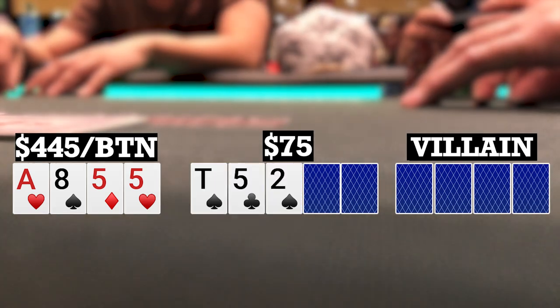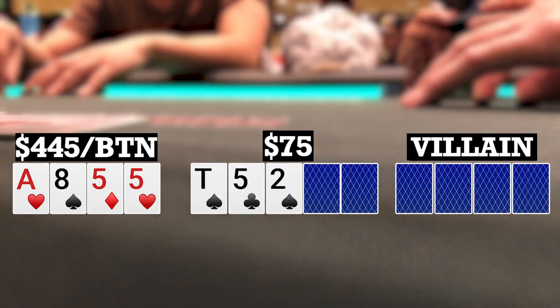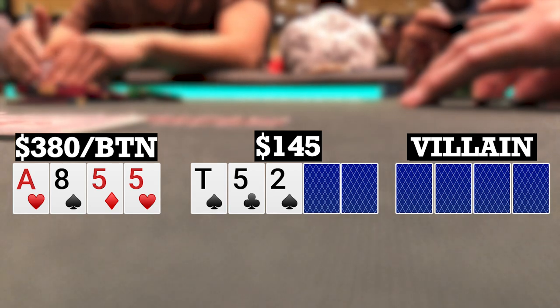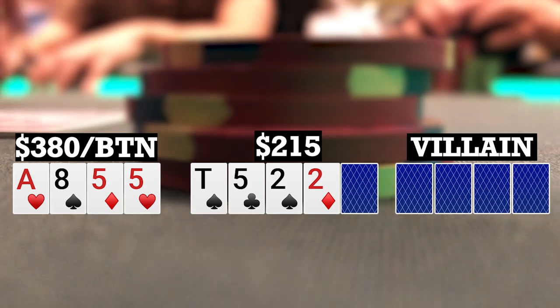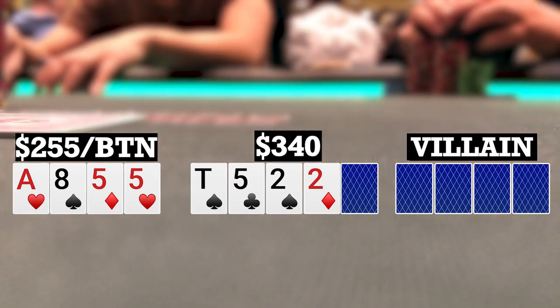Flop comes 10-5-2 with two spades. Checks over to me. I bet 70 and only the original raiser calls. So we're going heads up to a turn. Turn brings another two. My opponent checks to me once again. I bet 125 and he quickly makes the call.